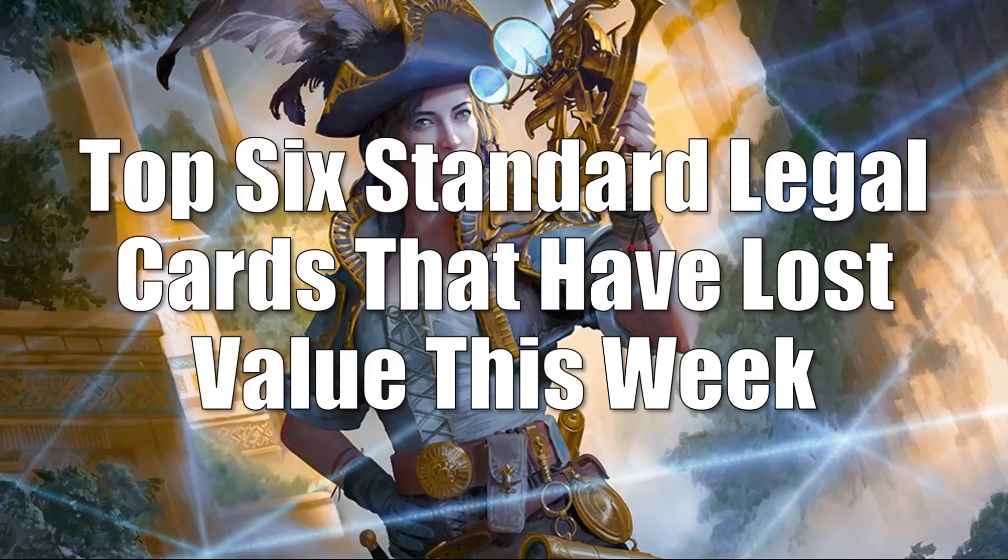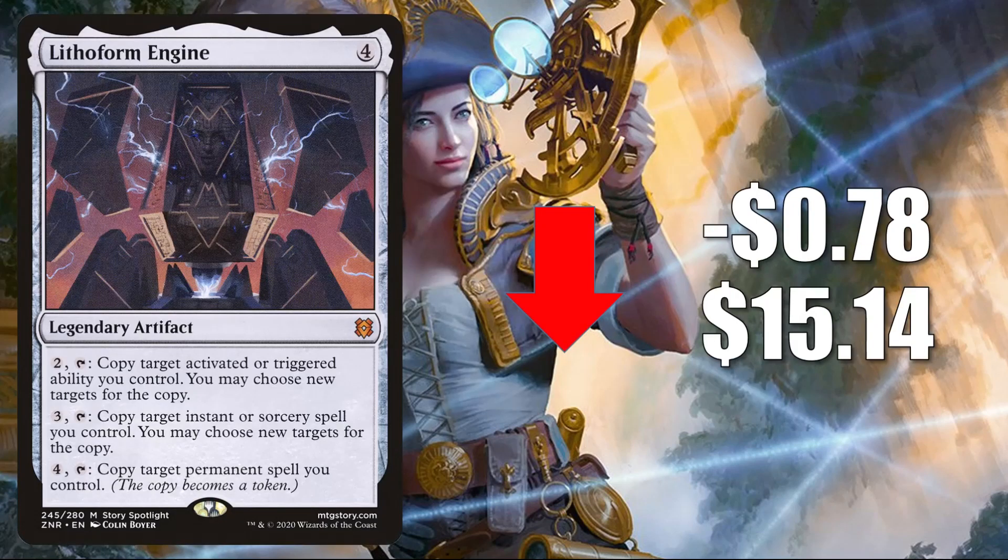We're going to begin, as we always do, with Standard. Let's look at the top six Standard legal cards that have lost value this week. Number six is Lithoform Engine, down 78 cents to $15.14 as more packs get opened and cards start to circulate. This hasn't seen much Standard play, but it is a very popular Commander card already — it's in a lot of builds, including some new ones like Omnath Locus of Creation and Verazol of the Split Current.